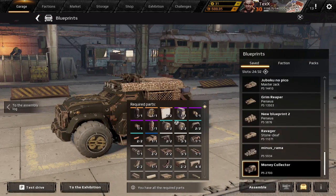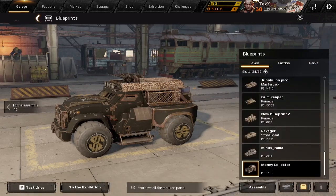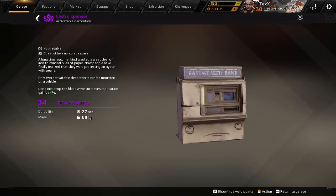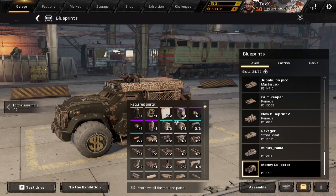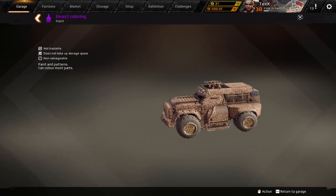There's this item here for your wheels, this holographic item that works as a money dispenser — it looks awesome. After showing off all those cool items you'll get, there's also a layer paint called bees coloring.